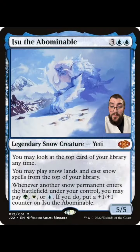Oh hello, are you here for your appointment? Yes, the deck doctor appointment — come on, let's go. Isu the Abominable is a fantastic snow-based creature, this one is from Jumpstart, so let's go ahead and dig in and see what we can do to make this even better.